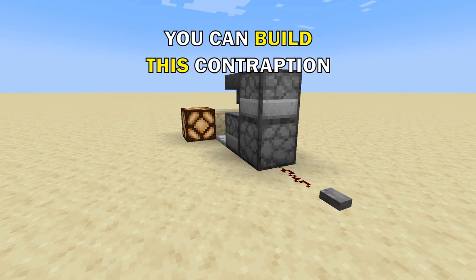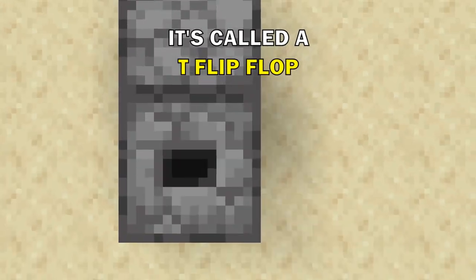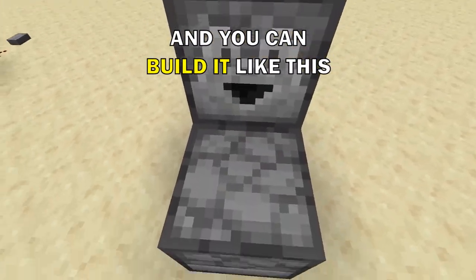Here's a quick redstone tip. You can build this contraption to turn pulses into a lever signal. It's called a T flip flop and you can build it like this.